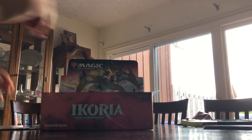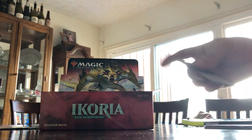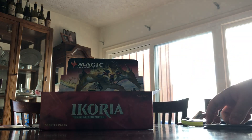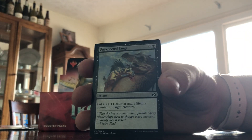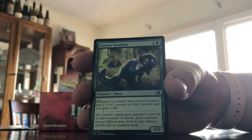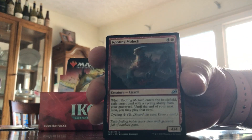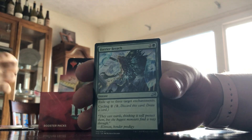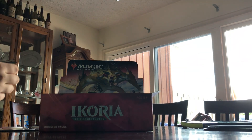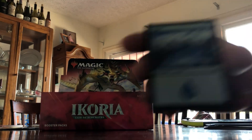I've opened my next pack and removed duplicates from the top. I'll try not to repeat duplicates. So: Blitz Leech, Sleeper Dart, Convolute, Unexpected Fangs, Essence Symbiote, Raking Claws, Rooting Mollotch, Cunning Nightbonder, Barrier Breach, Colossification — it's like a giant cat. That's huge. And another land card — a water island.